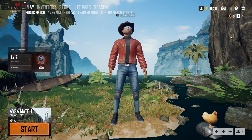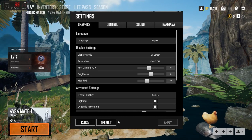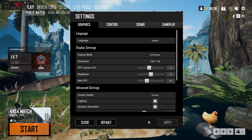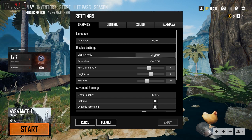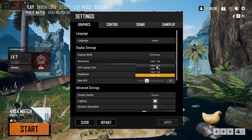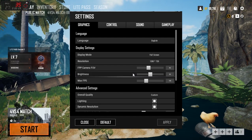Let's start with the basics. Open the settings option in your game, click on Default and then Apply to make sure we are on the same page. The first thing you need to do is switch to full screen mode if you haven't already, and change the resolution to the lowest value possible — for me it's 1280 by 720.